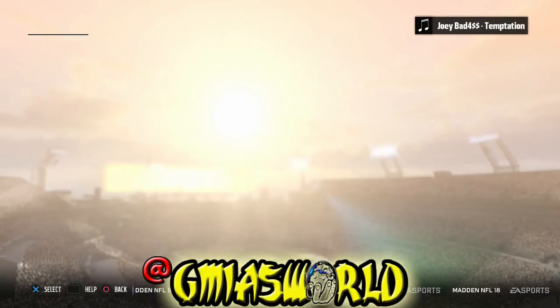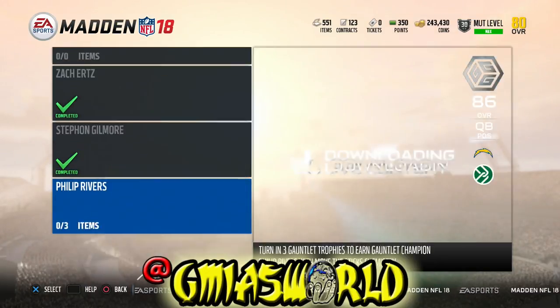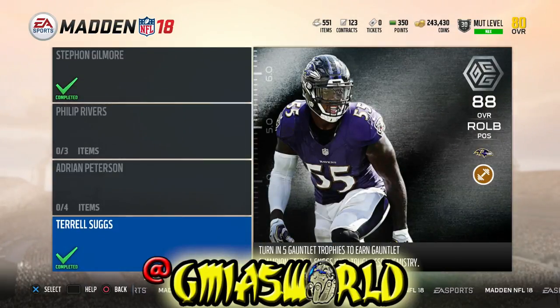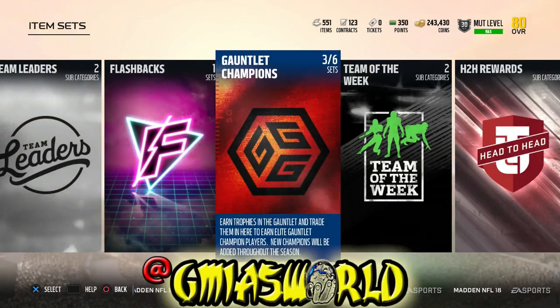A lot of the players that I have right now — Stephon Gilmore is a goon, Zach Ertz is a bum, but I wouldn't really worry about that too much. This guy is also a bum but I just have him there to have him there. Players like Stephon Gilmore I can co-sign — dude is ready to go, he's ready to rock. But that's not how you're going to become a millionaire.